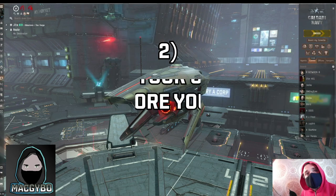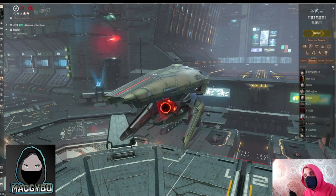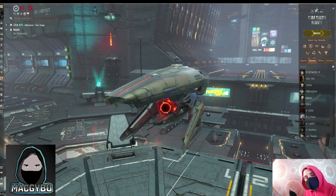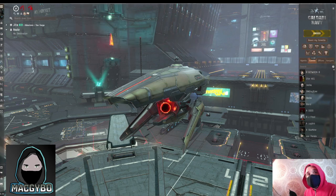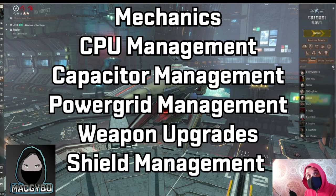Hint number two: train up your core ship skills before you try to go into a bigger ship. I can remember way back when I first started in EVE, I was desperate to get up into a battleship but I didn't train up my core skills first, and that meant that even though I could fly a battleship, I couldn't properly fit it. There are six skills that you should train up first: Mechanics, CPU Management, Capacitor Management, Power Grid Management, Weapon Upgrades, and Shield Management.